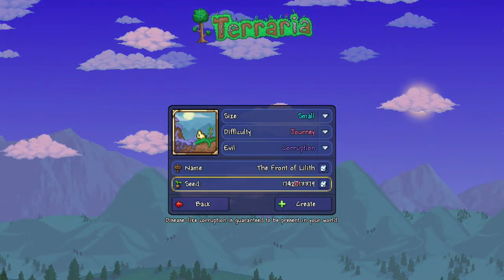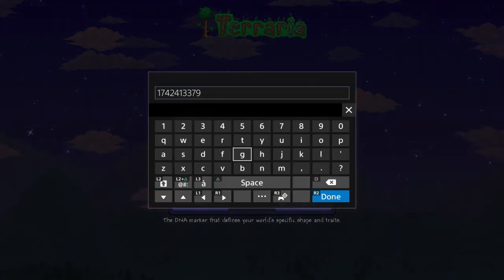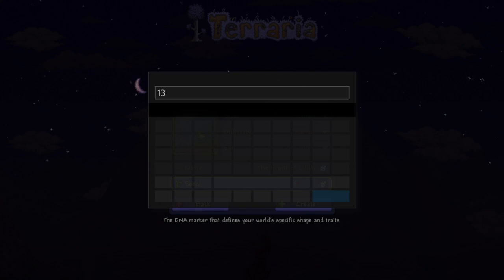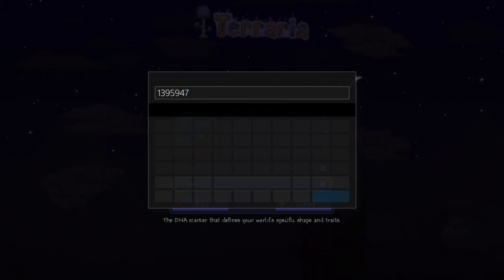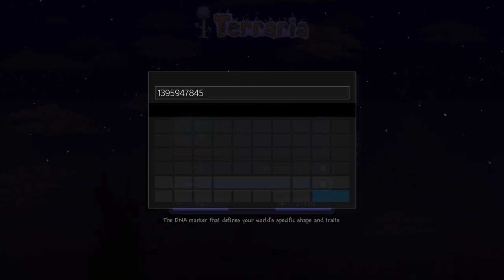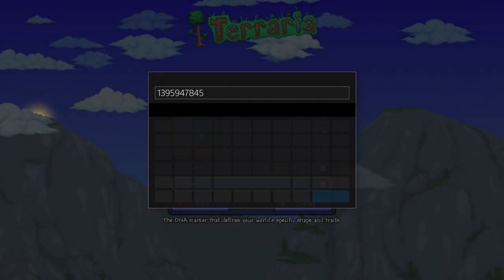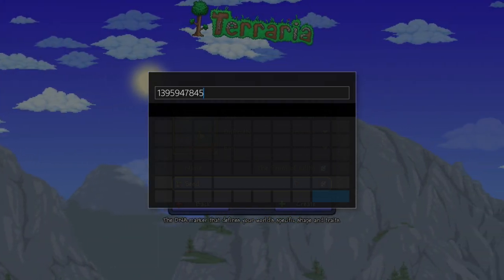The Seed Number — this is where it's key, the Seed Number absolutely matters. The number for the seed is 1395947845. I've got a mic boom arm in my face so I can't see the numbers clearly — but double check: 1395947845, that is right. Pause the video right now and write that down. It'll also be in the description below so you can copy and paste it.